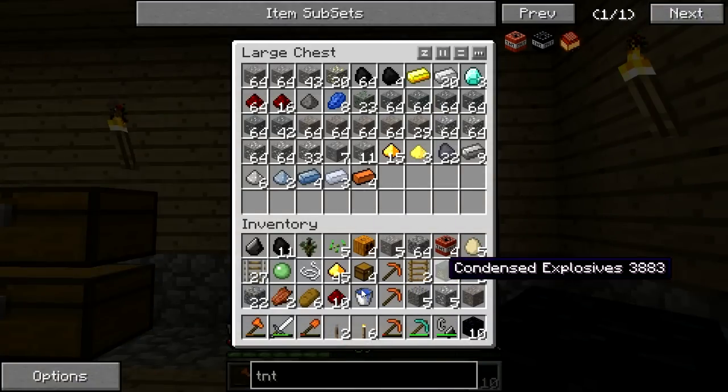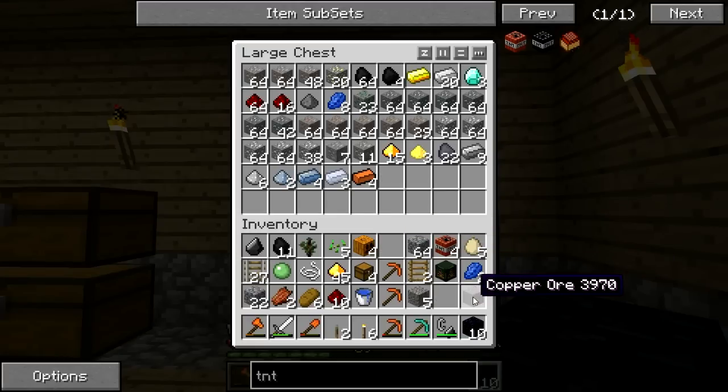Oh, it's right here. First thing first, I'm just going to drop off some materials here, stuff that I don't need. I keep putting stuff in the wrong chest here.